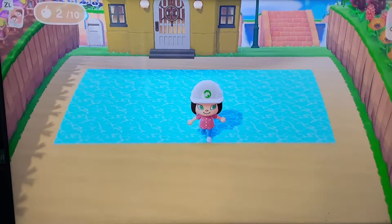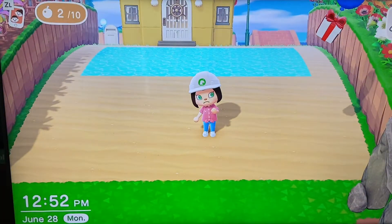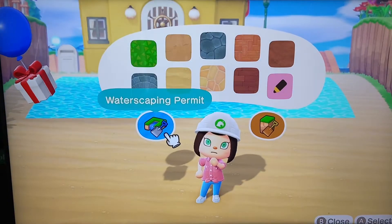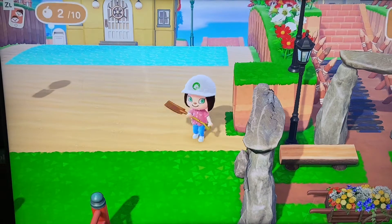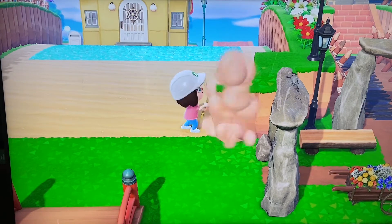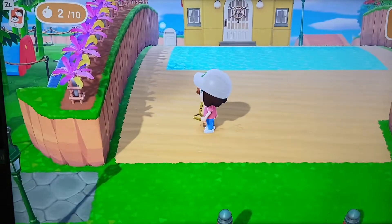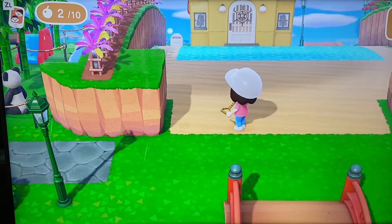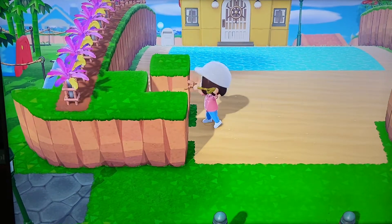So we got our pool done and now I want to start working on my entrance. I wasn't sure what I wanted to do, but then it came to me as I was getting inspiration from other people's islands — everyone does the Pinterest or YouTube or googling for ideas. I seen this idea that someone had done something similar and I thought, I like that. So I decided this is what I'm going to do. The first thing I did is I'm building up a 4x4 platform, and this is where we are going to put our entrance pieces.